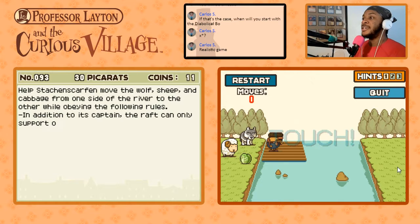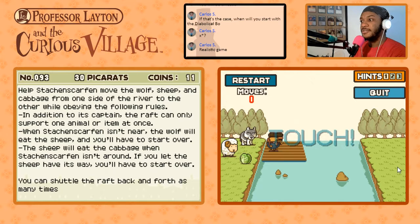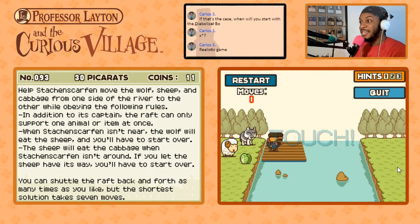Help Stach and Scarfin move the wolf, sheep, and cabbage from one side of the river to the other. The raft can only support one animal or item at a time besides the captain. If Stach and Scarfin isn't near, the wolf will eat the sheep, and the sheep will eat the cabbage — both cause a restart. This is the traditional version of the puzzle, not the three-wolves-and-three-sheep variant from the first stream.